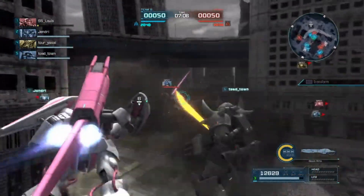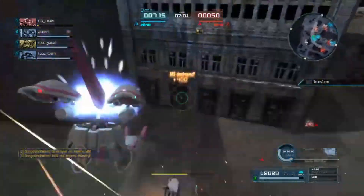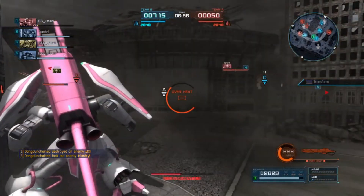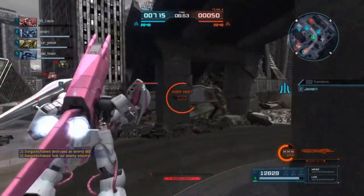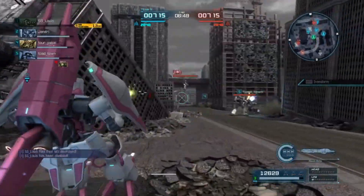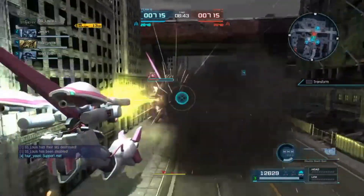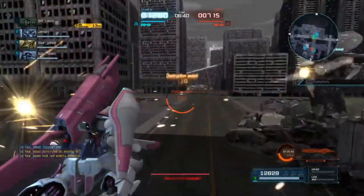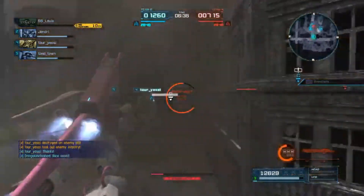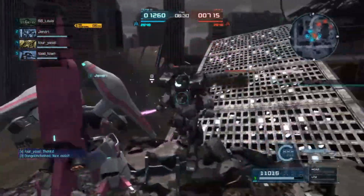A Zuda-F heavy stagger followed up by the Gaza-C utterly destroys — especially against something like a raid. Speaking of raids, there's a semi striker bothering our supports. I go ahead and waste him a little bit, and our teammate follows up for the kill. A nice assist on both our parts, destroying that raid.